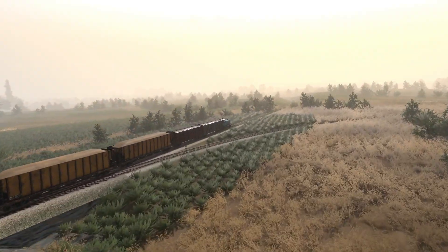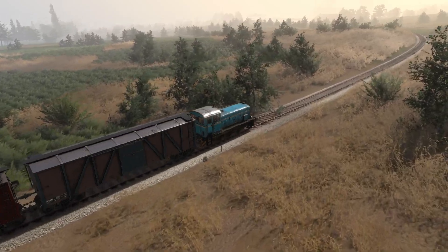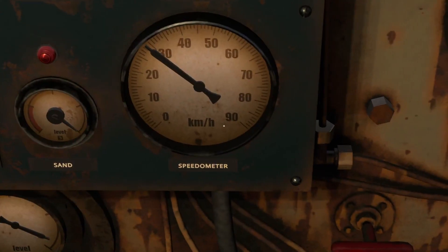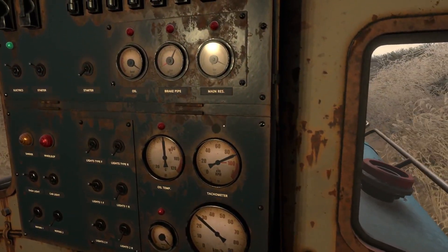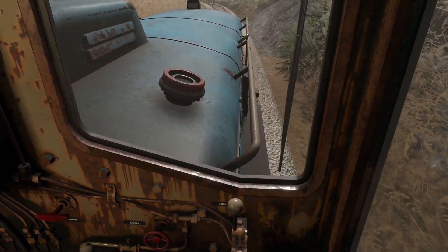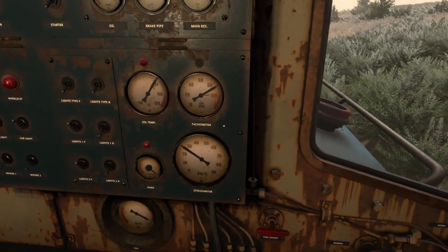Bit of a graphical bug there — I think that's supposed to be a little bridge but it's just not. It sounds like we're losing speed — yeah, we are. We're going full throttle. I'm going to just leave it, it'll stabilize. What are we in? Sixth. Yeah, we'll leave it in sixth here.